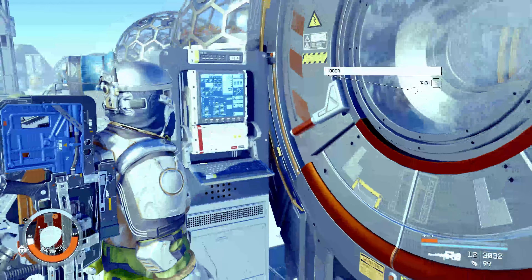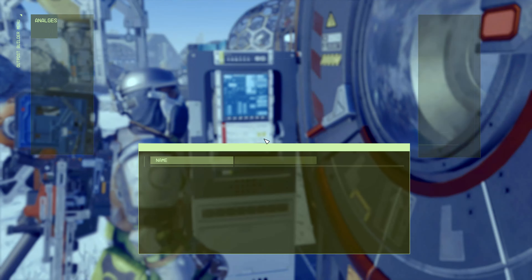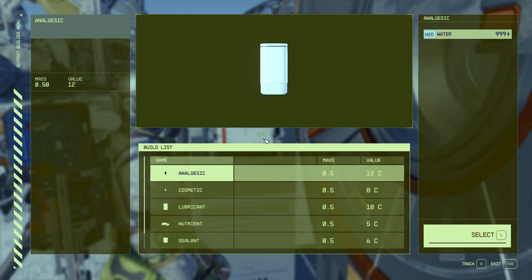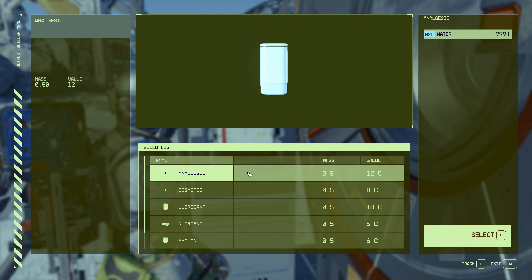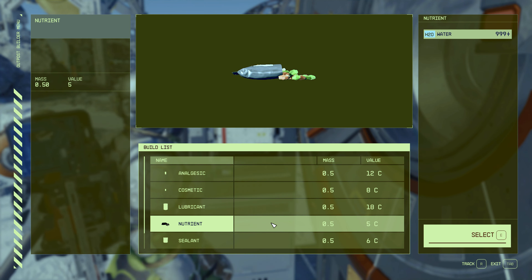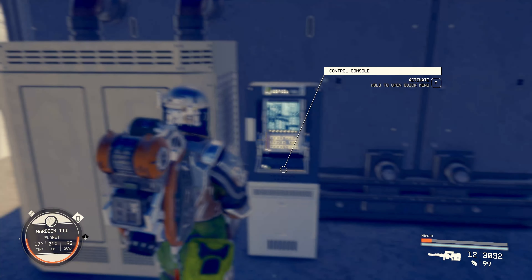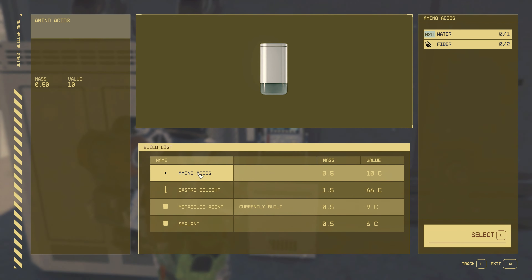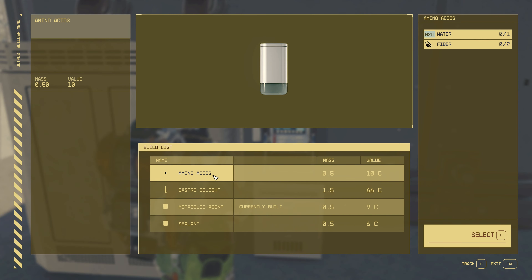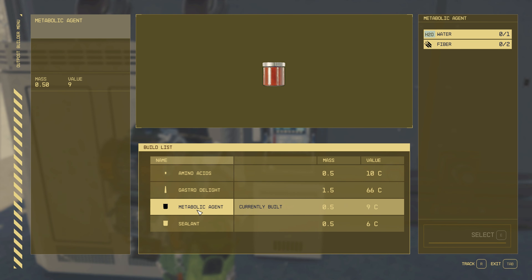It doesn't matter the size of the greenhouse — you can make all of these at any of the greenhouses on this outpost, on this planet or moon. At Bardeen 3 greenhouse: analgesic, cosmetic, lubricant, nutrient, sealant, and toxin — quite a few choices. Animal husbandry on Bardeen 3: with fiber you can make amino acids, and the rare GastroDelight using fiber. Metabolic agent and sealant you can get in greenhouses.